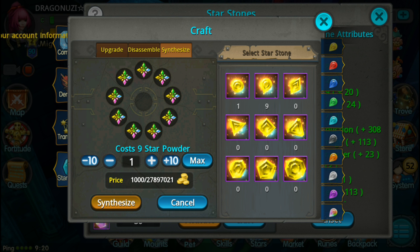Which basically means 2 star stones for 1 random star stone - trading 2 for a random star stone.